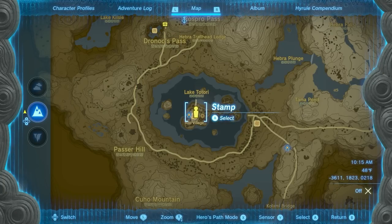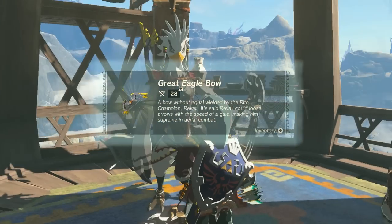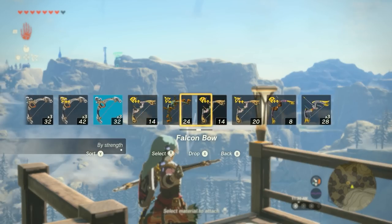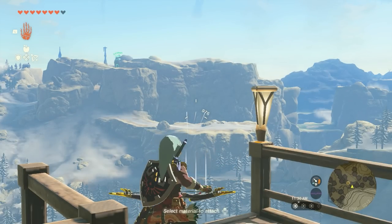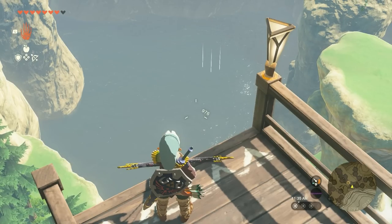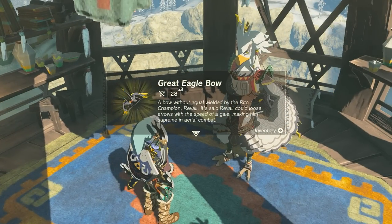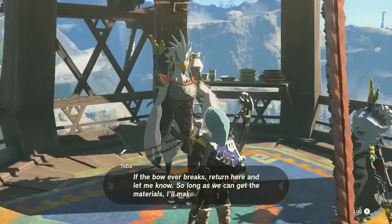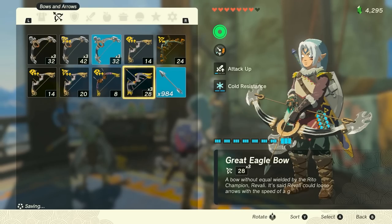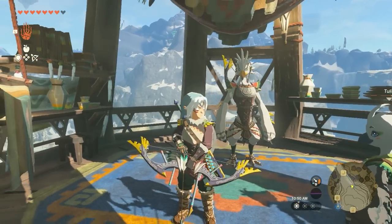Once you've collected all the necessary materials, return to Teba to have the bow crafted. As far as bows go, it's very nice — it's a tri-shot bow with 28 damage per projectile, fast draw speed, a very straight arrow trajectory, and can fire about 65 shots before breaking. That said, it is only marginally better than the Savage Lynel Bow, which has a considerably slower rate of fire but is much easier to get. If the Great Eagle Bow breaks, Teba can craft another if you bring him the same materials — but don't do that, as we will cover how to cheaply repair any legendary weapon right after we get the last one.